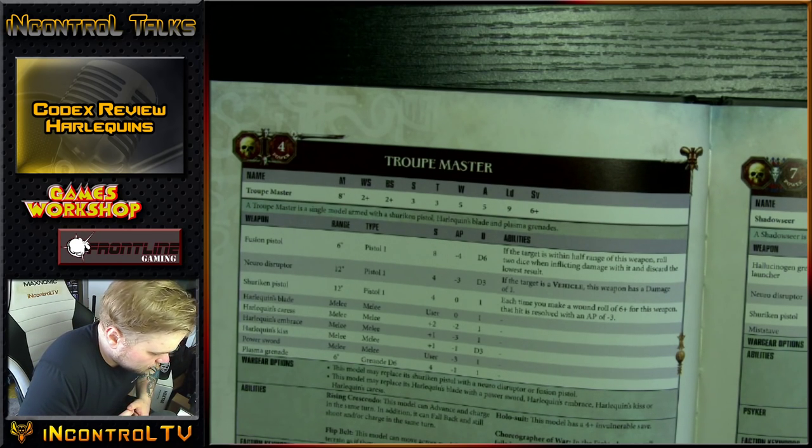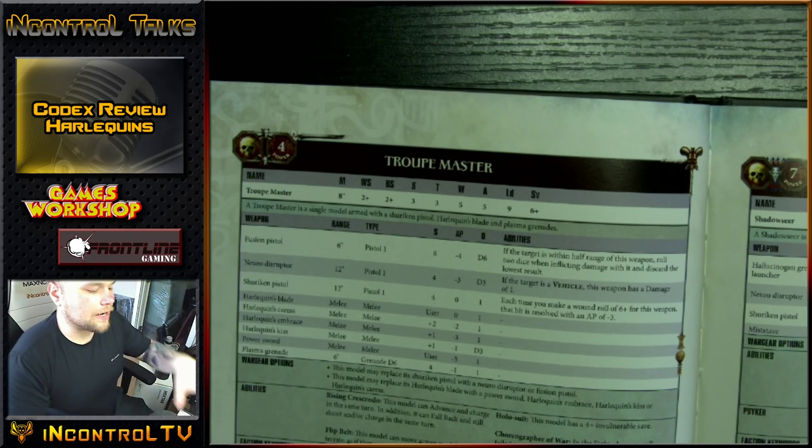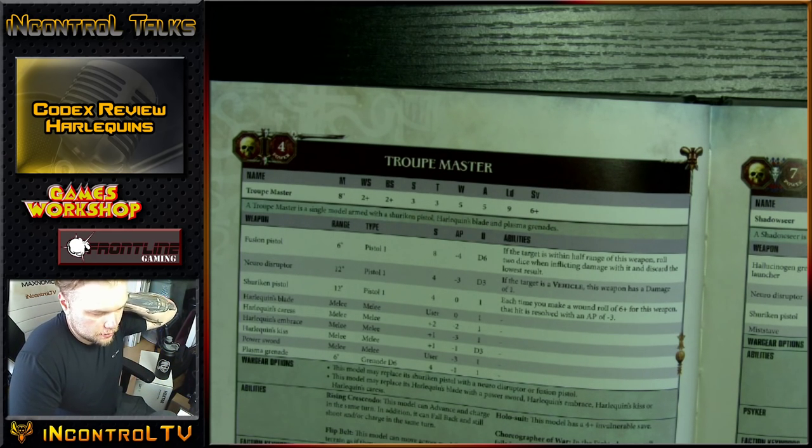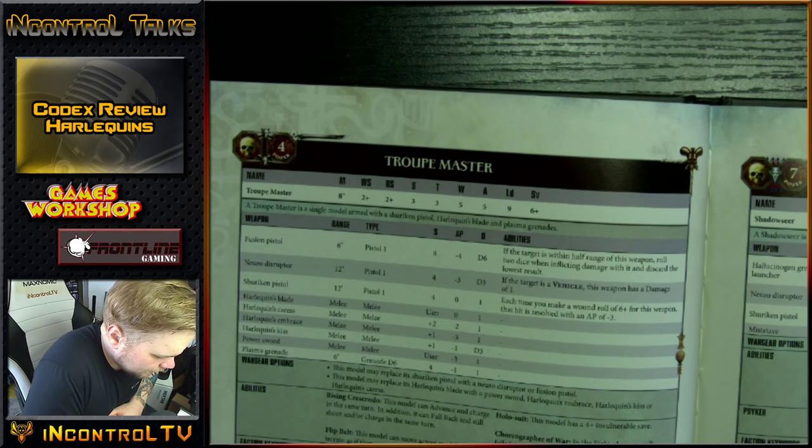The Flip Belt basically allows them to function as Fly — this model can move across models and terrain as if they were not there. I would specify that a lot of things get plus to hit against Fly. The Flip Belt will not allow you to assault Flyers, so that's why you don't want to call it Fly per se. But it allows you to move over terrain and guys. Then they have the Holosuit — that's the 4+ invulnerable save. Choreographer of War: in the fight phase, reroll failed wound rolls for friendly Mosque units within 6 of this model — not wound rolls of 1, all of them.